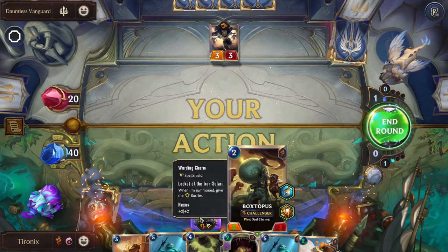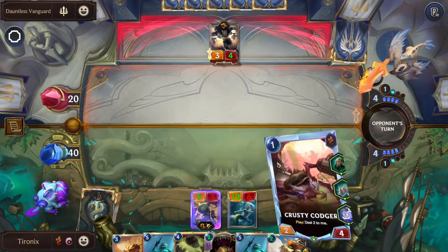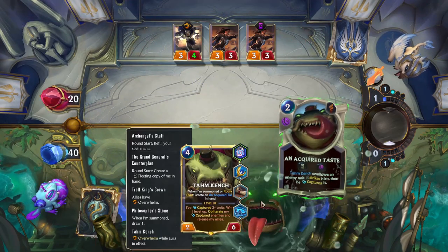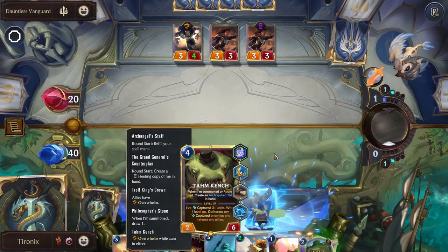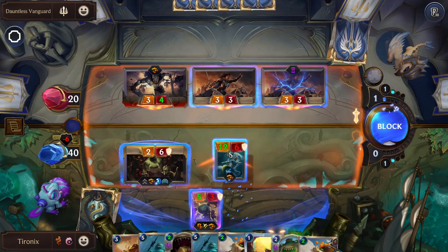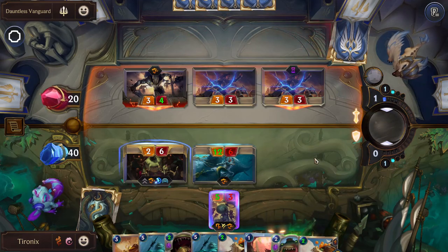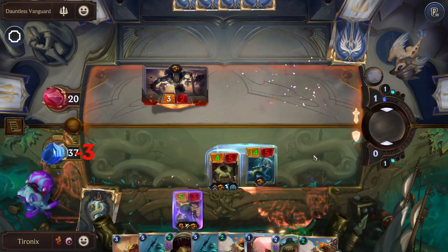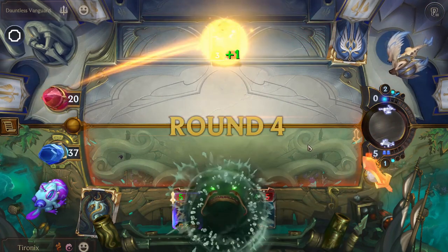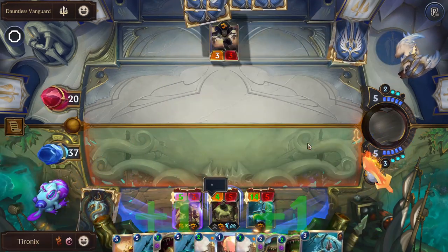So we're not wanting to attack with our Boctopus here — we don't want him to die. We'll drop him there, and we'll let that hit us; that'll be okay. We're probably going to heal up with a Citrus Courier. Where there's a will, there's a meal.